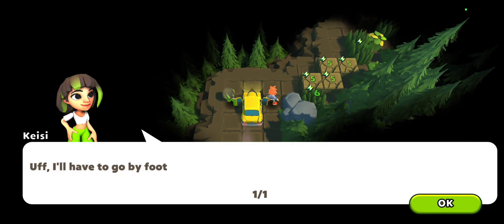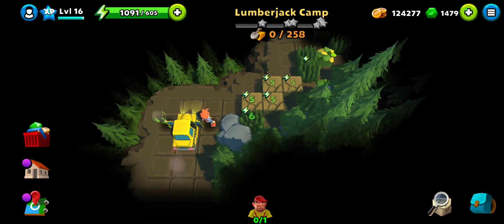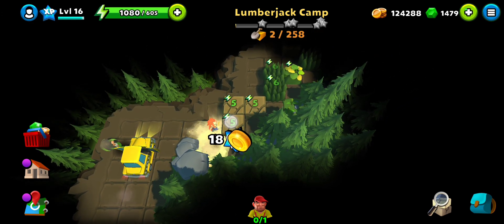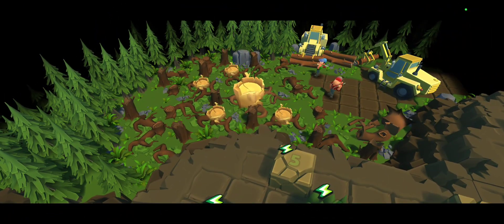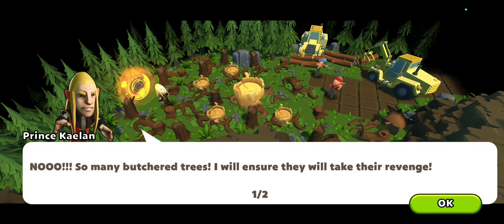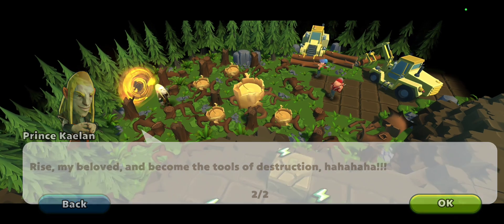Welcome to lumberjack camp. We saw a lumberjack in the previous location whom we rescued along with Casey. He informed us that the prince is planning to animate some killer trees in the lumberjack camp. We have to protect the lumberjacks — Prince Calen does not like that they butchered the trees, and he is now casting a spell on them to make them rise and cause destruction.